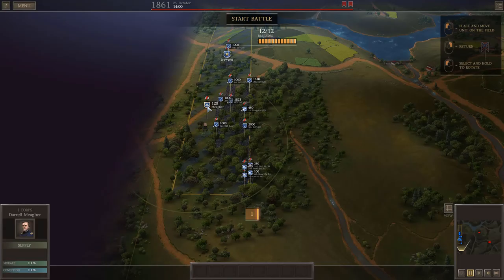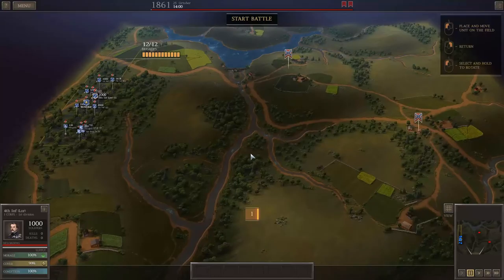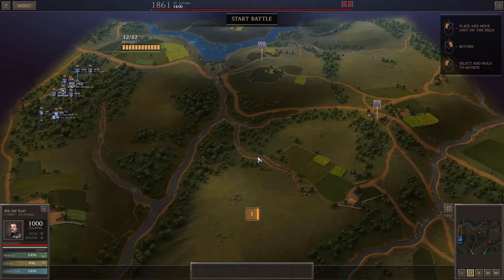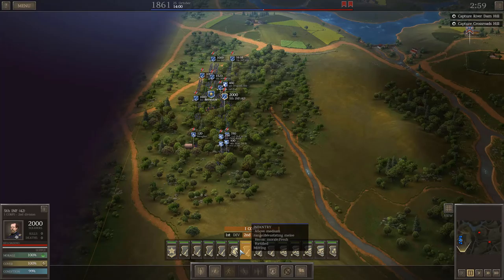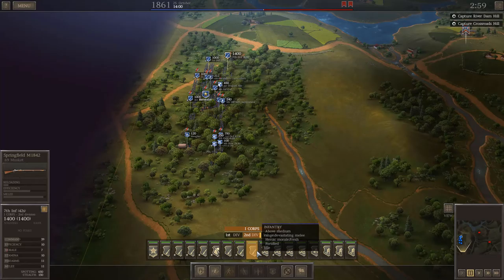My intent here - and this battle does not go the way I figure it will at all - is to form up here and do a right hook down to that farm on the top of the hill, then circle the Confederate position from basically their rear. It doesn't work that way.